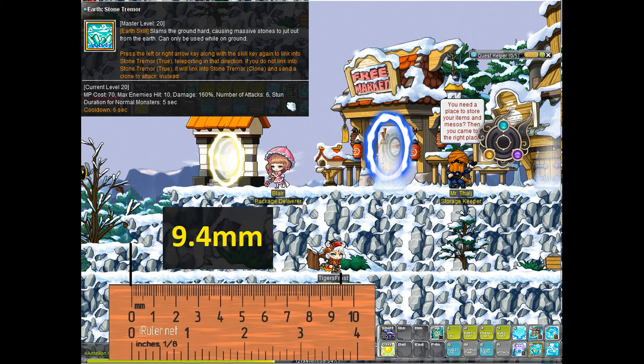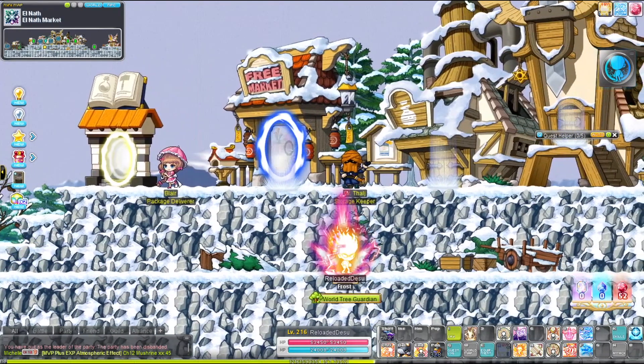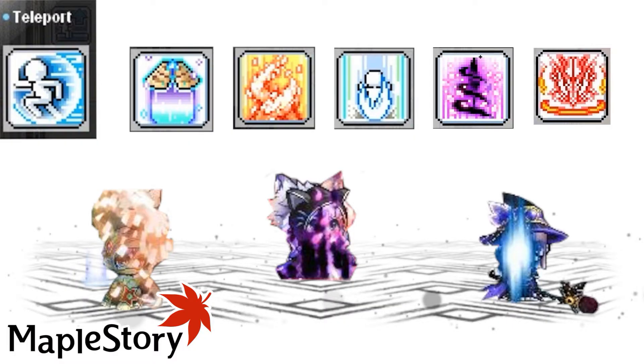Hoi Young's teleport has a massive range — it almost takes the entire ruler to measure — scoring at 9.4. It does have a short cooldown, but this teleport is super huge; I had to change the screen resolution just to see both the starting point and ending point. Buccaneer has a really long teleport clocking at 14.5, requiring me to change screen resolution and use two rulers. You can also teleport upwards with it, which is nice. This is a transformation teleport though, so you have to be in Meltdown form to use it — but Buccaneer has the longest teleport in the game.